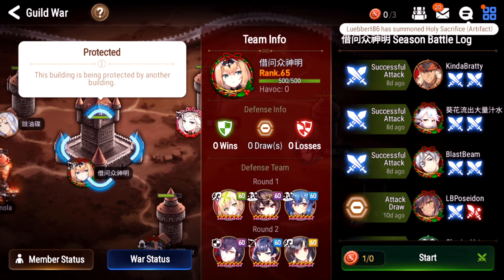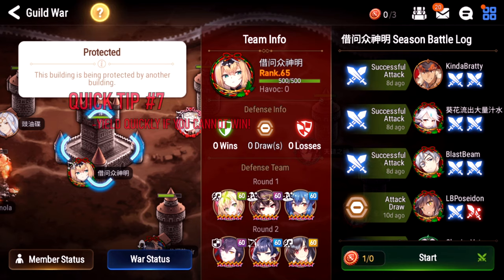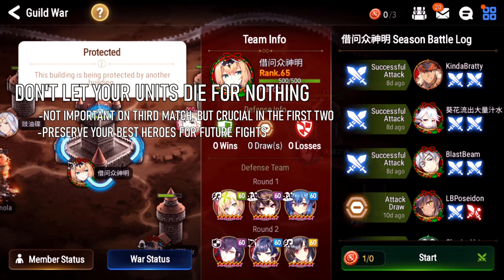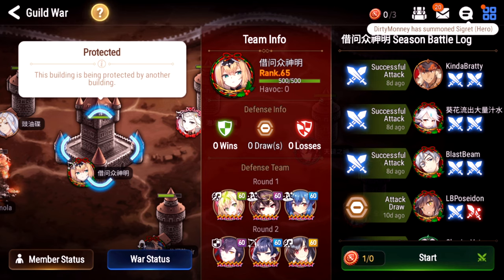Tip number seven: yield if things don't go your way. If you yield, you don't lose the hero even if you lose the match. You can yield in the middle of an animation where your character is about to die — click the yield button and after the animation plays, those characters are still available for future Guild Wars. Anytime I yield before the animation ends, I've managed to keep the hero. Don't lose your best attackers for no reason if you have no chance of winning. The only exception is if you're losing a hero but will still win the match. If it's a guaranteed loss, just yield right away, save your heroes, and cut your losses.